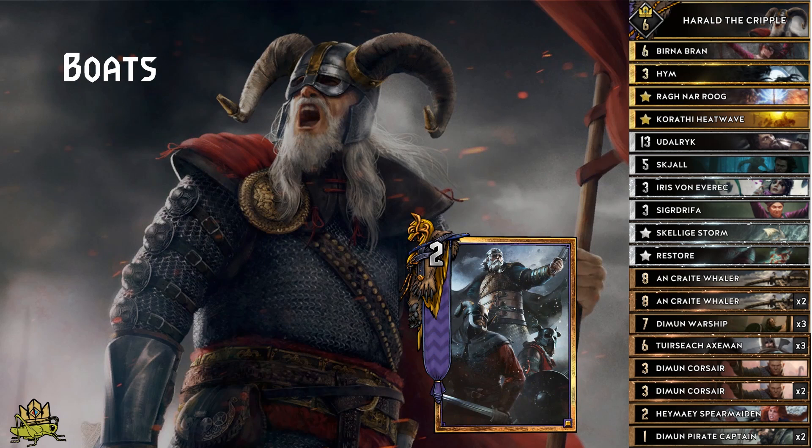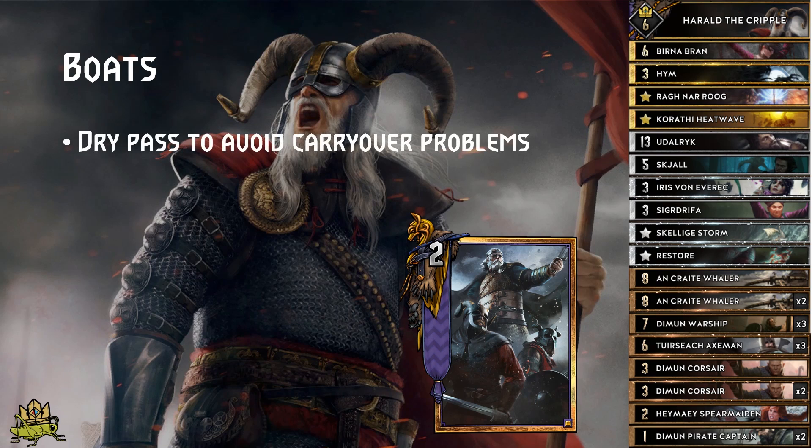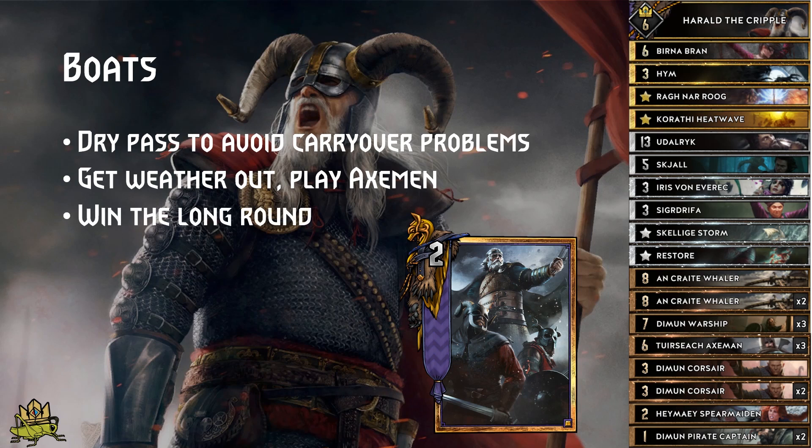Boats matchup: Boats is like Great Swords, but this time your weather will actually provide you value. Bran is most likely to start off with Carry Over, so I would dry pass to avoid going down a card. Since Bran does not run weather clear, you can be sure that your weather will stick, so get X-Men out and get that card advantage. Bran really does not like short rounds, so it's all about winning the long round. However, don't forget that one X-Men will be called, so don't risk anything — better get all your available X-Men out.